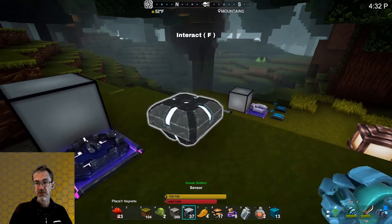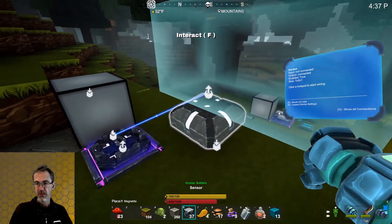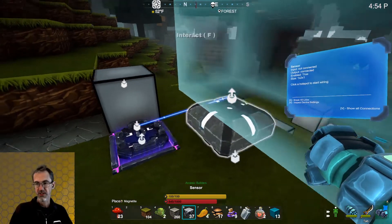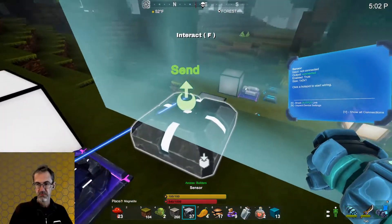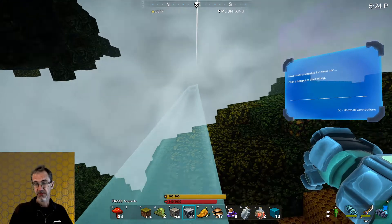And this is a sensor. If we turn on the wiring tool, you can see that I've got the sensor set to sense in this area and it's wired up to the delay and the LED over here. So if I walk into this area, you'll see the delay — there was a delay and then the LED lit up. If I inspect this, I can change the width, length, and height. You can set it to detect players or creatures or both, and you can give it a message that appears when it's triggered.